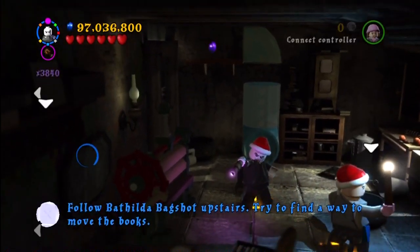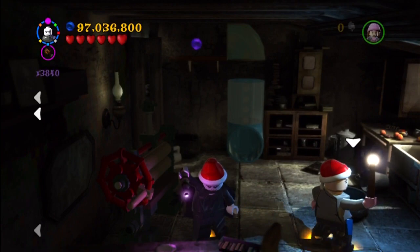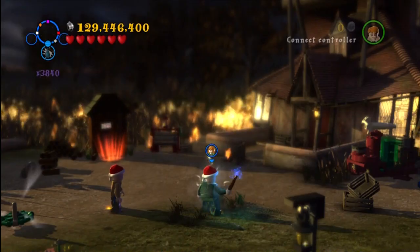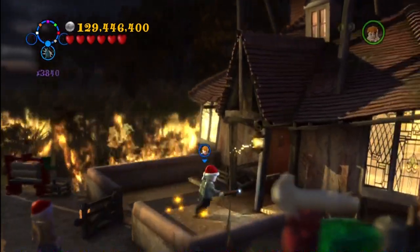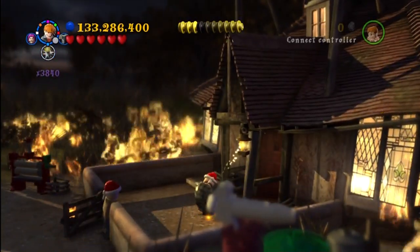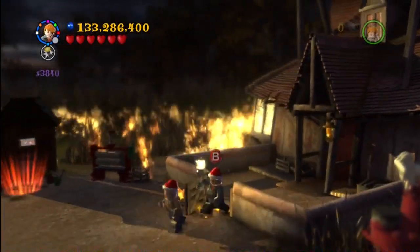This is a Year 7 mission — when you're trying to make your way upstairs to fight the snake. This is one of the side rooms. There's a piece on the ground that you need a dark wizard for. You need dark magic to open the room, and then you put the piece through that little ringer and you get the character token.